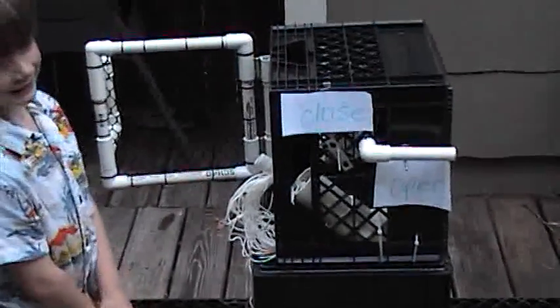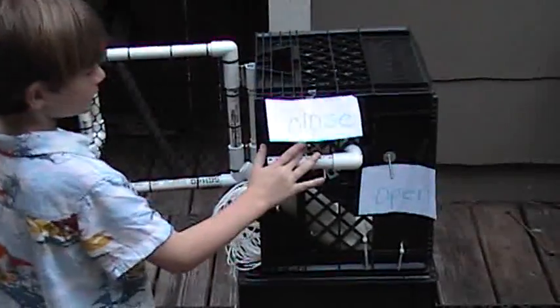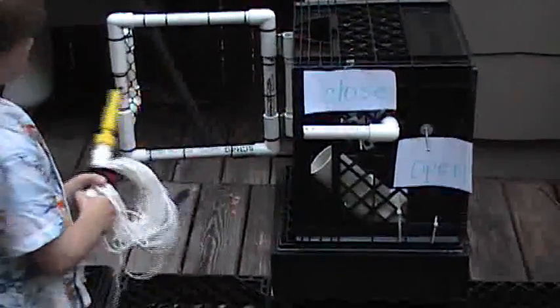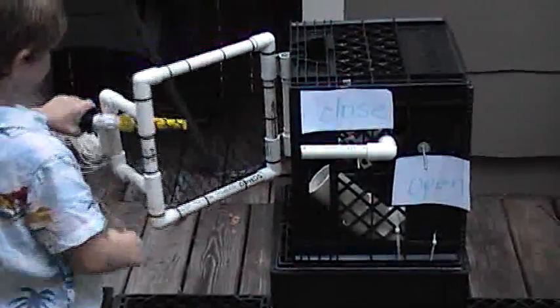One, two, three, four, five, six, seven, eight, nine, ten. Okay. Turn the valve to close. Remove the air line valve connection. Close the port door. Return the valve to the surface.